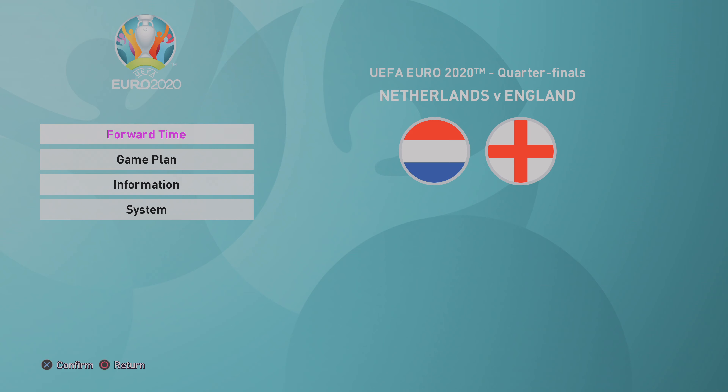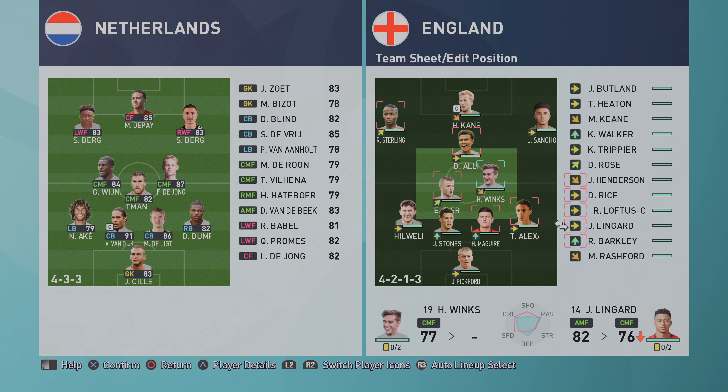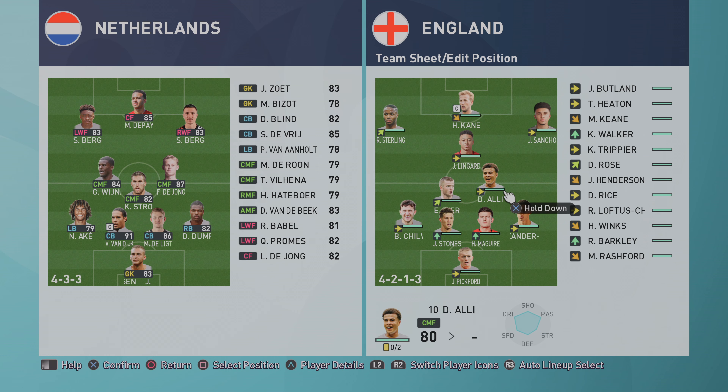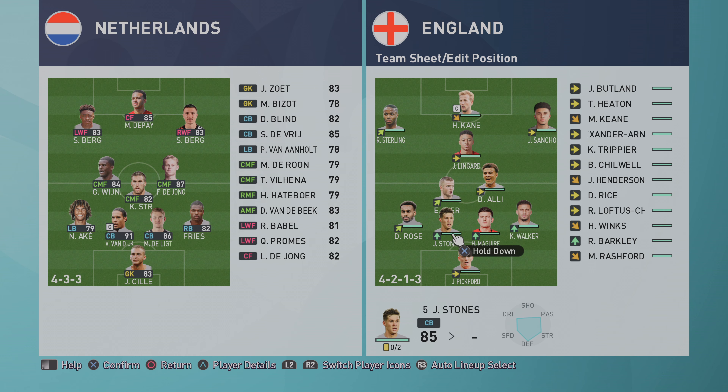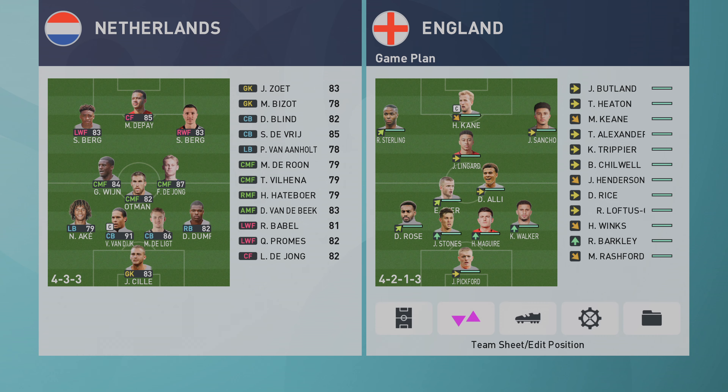Hello ladies and gents, welcome back to my Euro 2020 Road to Glory with England. It's the quarterfinals and we're up against the Netherlands. Harry Winks and Henderson are both off form, so let's bring in Eric Dier and Lingard. I'm pushing Dele Alli in — I just don't like Barkley, he feels so stiff. Maguire and Stones are on fire, which is really good to see. The Netherlands have Van Dijk, De Ligt at the back, and that midfield of Strootman, De Jong and Wijnaldum isn't bad either.